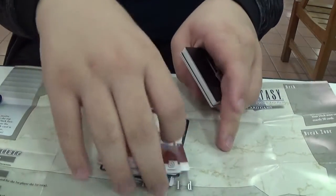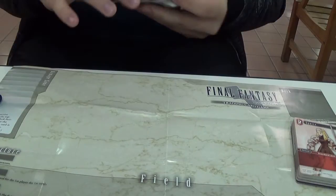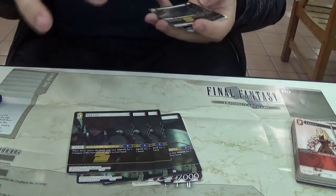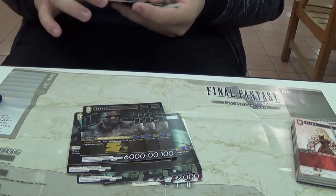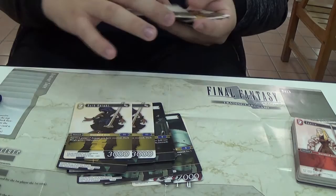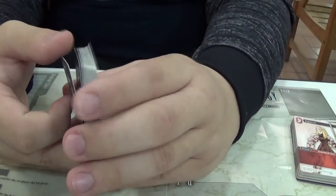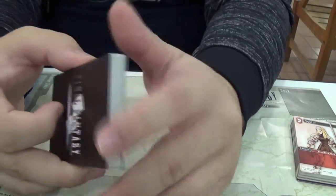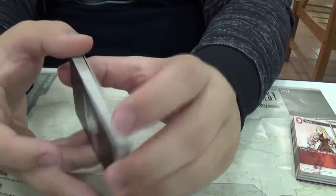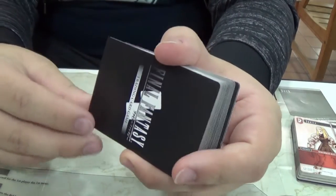The Final Fantasy VII deck is two colors — red and yellow. Yellow being earth, red being fire. Next we get three Vincents, three Wedge, triple Jesse, triple Barrett. I love Barrett — if you've played Seven, he's one of my favorite characters, super funny. Three Biggs, two Dark Knight, two Black Belt, two Golem, and two Monk. We haven't played this game yet so we're not too sure how the game is going to work or whether everybody will like it, but on paper it seems nice. We'll definitely try and get a couple of playthroughs using the different trial decks.